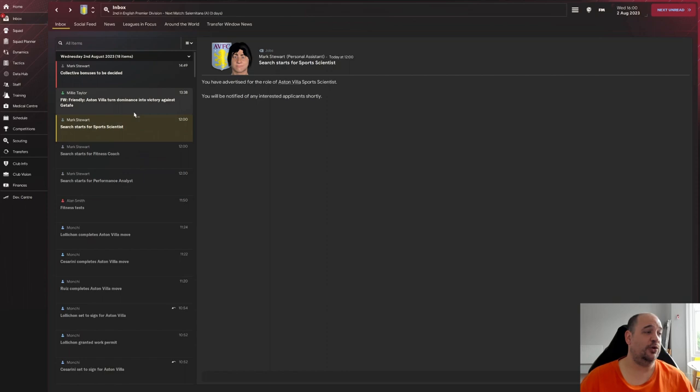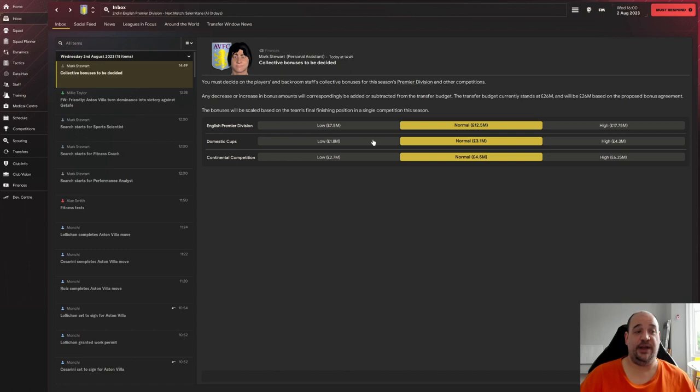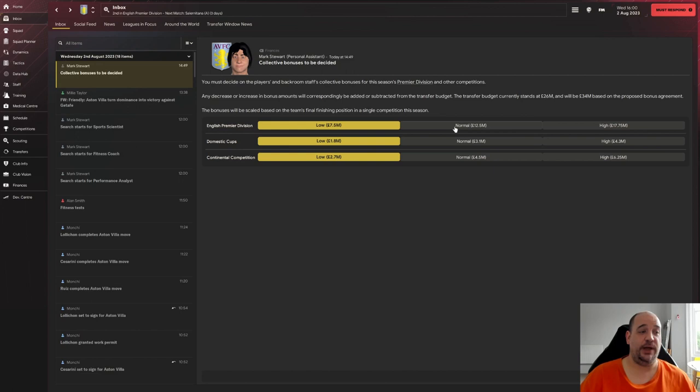We've got a transfer budget of 26 million at the moment. Going low on all bonuses would take it up to 34 million, but I wouldn't advise that because players don't react well to low bonuses. The Premier League bonus means the most, so I'd click 'high' there - it uses 5 million of our transfer budget to give them a high bonus depending on Premier League performance. I'm going to do that and confirm.